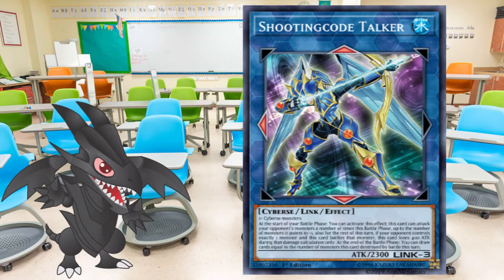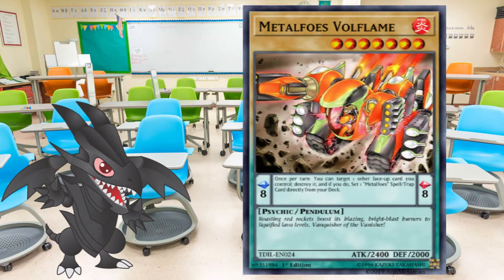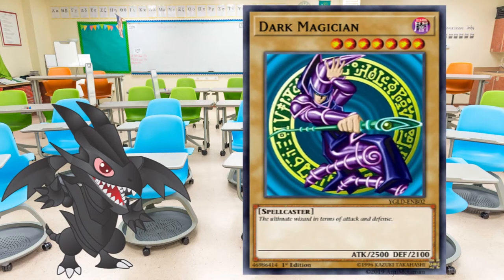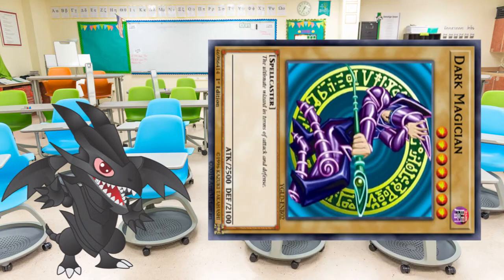Link monsters are differentiated from ritual monsters by the hexagonal shapes on the card border. Pendulum monsters are half monster, half spell. They're treated as a monster pretty much everywhere on the field, unless you play them in the pendulum zone, where they're treated as a spell and allow the player access to pendulum summoning. Summoning types will be explained in detail in the next episode. The three types of position a monster on the field can be in are: attack position, which is always face up and upright, or defense position, which can be either face up or face down — the card is always placed sideways.